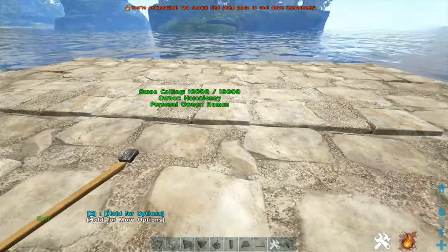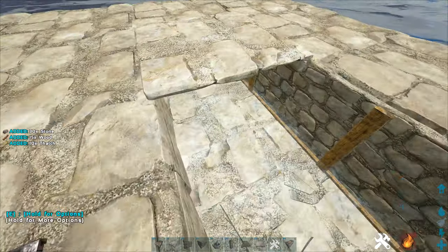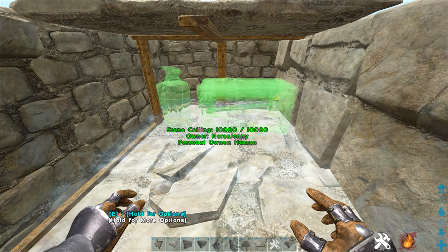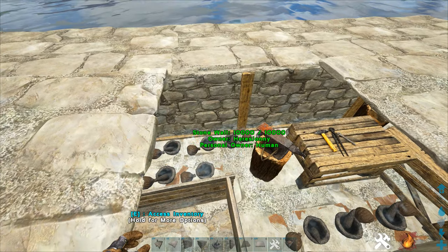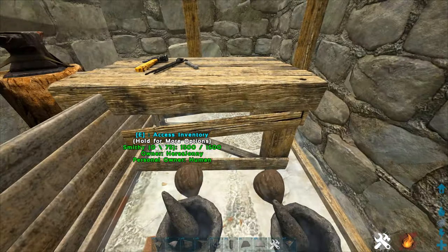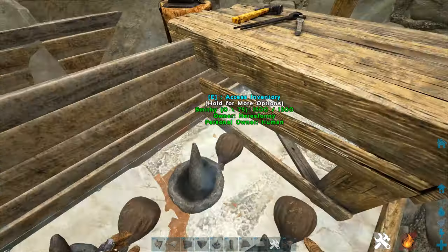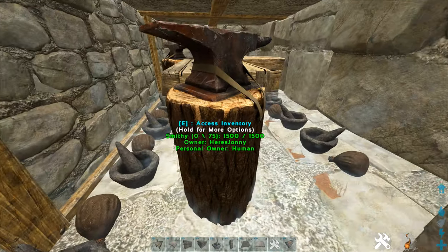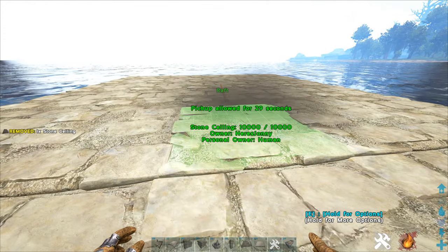Now go ahead and place all the structures that you want to use for crafting or storage. All you gotta do is demo a ceiling to get in. You can fit four smithies and a handful of mortar and pestles, but my preference is to use three smithies and one feeding trough for keeping perishable items such as brews, food, and eggs. With all these structures, you have around 600 item slots to work with for storage. When you're done using your structures, simply cover it back up with a ceiling.